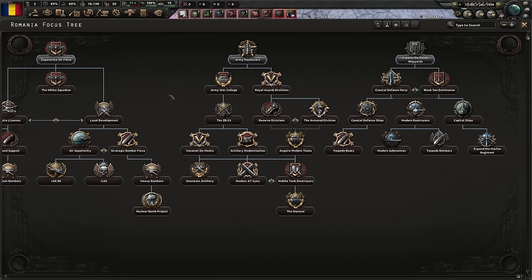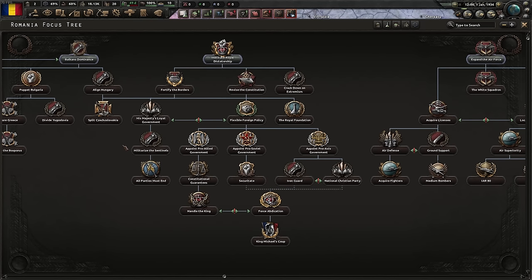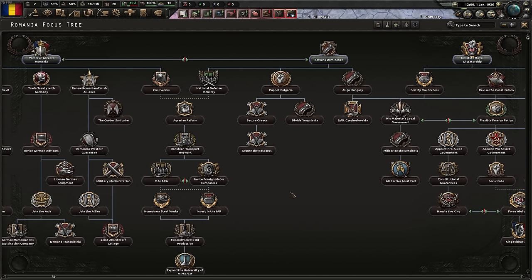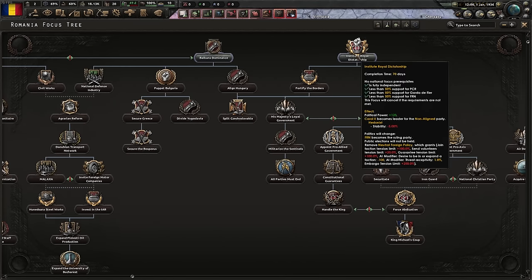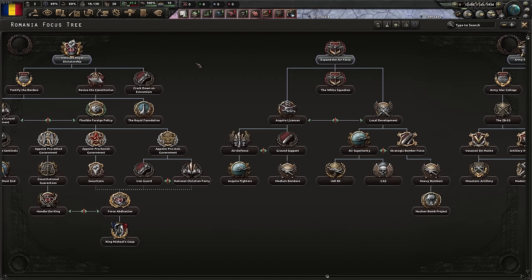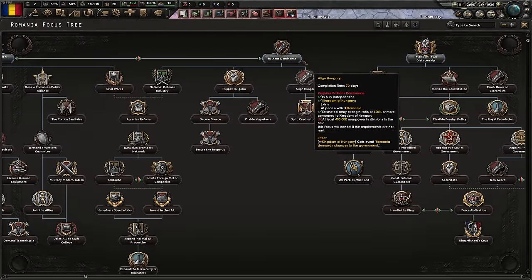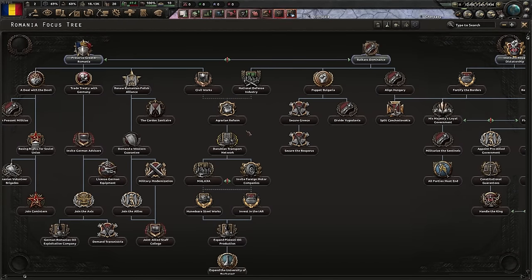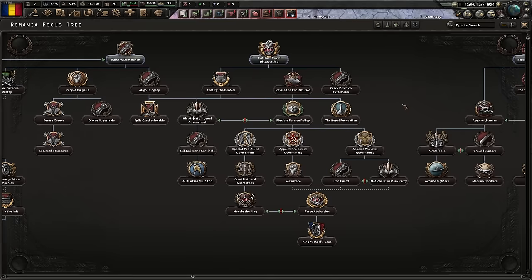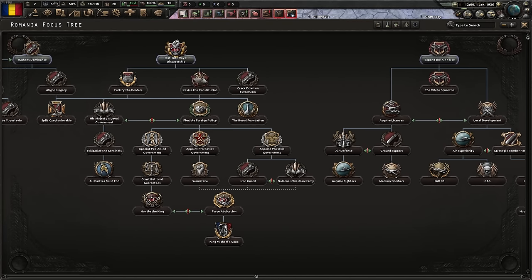I feel like I want to do something goofy like commandos paired with tanks. I like to play meta because it's effective, but I kind of want to mix these videos up and make them interesting. The historical path is to preserve greater Romania. However, maybe we want to do the dictatorship and fix King Carol's shenanigans. I'm wondering if we can rush the fascist path as quickly as possible. Let's do that - there's a lot of winging in this because this one I haven't planned out.